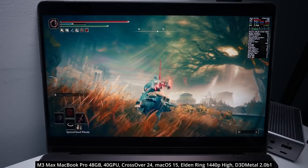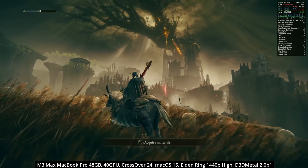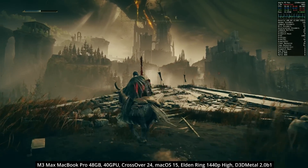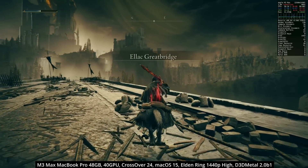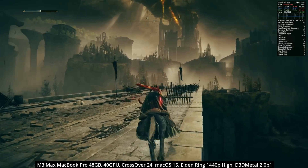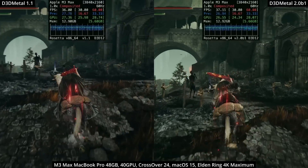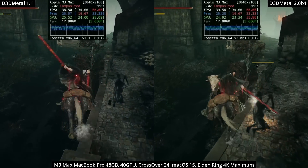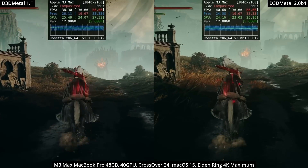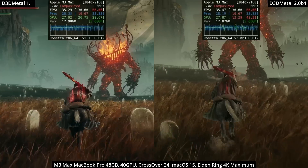The first game we're looking at is Elden Ring, with the new DLC Shadow of the Erd Tree. This is running at 1440p on my M3 Max chip at the high graphics detail setting and it's pretty much hitting the 60fps cap. To see a difference between Game Porting Toolkit 1 and 2, we need to vastly increase the graphics settings. Here we're doing a comparison with 4K rendering at maximum graphics settings, and you can see a small improvement from D3D Metal 1.1 on the left and version 2.0 Beta 1 on the right — a frame improvement of about 1 to 3fps using Game Porting Toolkit 2.